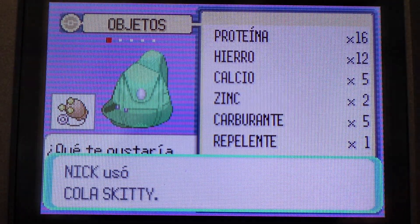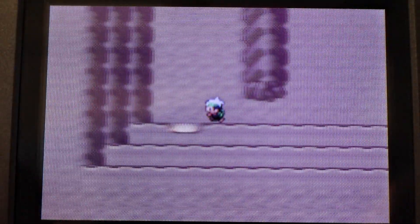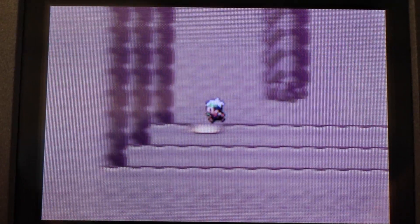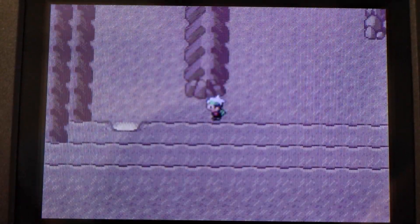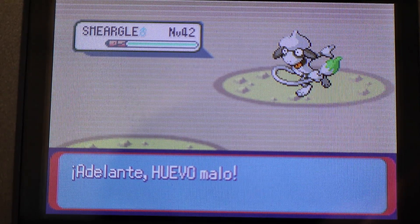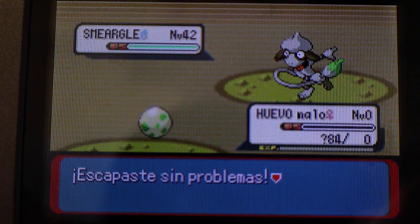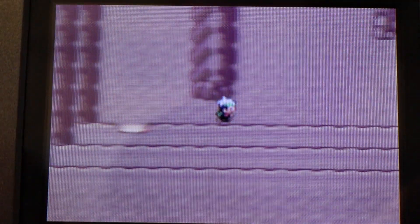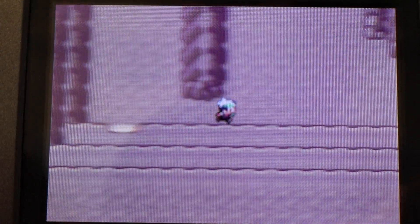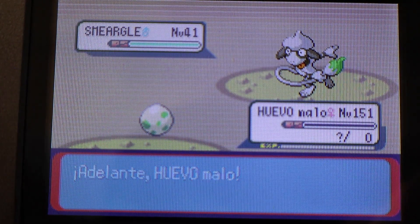So once we do this — I hope it happens soon — I will show you what to do next. I want to be clear on this: you do not want to save in this cave at all. You want to save back at the reporter before you talk to her. So if you run out of Fluffy Tails or something happens, you just turn it off and start over from the reporter, use the Pomeg Berry, then talk to her, and then come back over here. Don't save in this cave. Only save once this glitch is done.